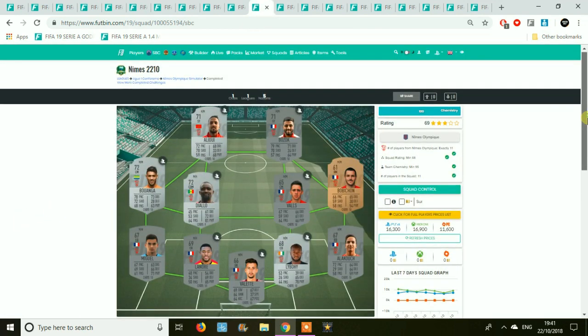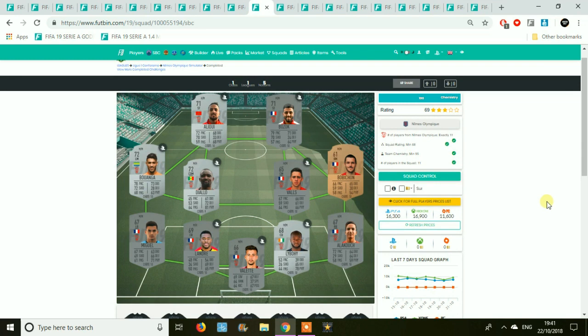Moving on to Nimes and this one is going to get fairly expensive, so you want to complete it as quickly as you can. The right back and the whole defence are going to set you back at least 2k per player, and the midfielders and wings will also cost a lot. This team could be looking at 20 or 25k, and it's not a great pack either.